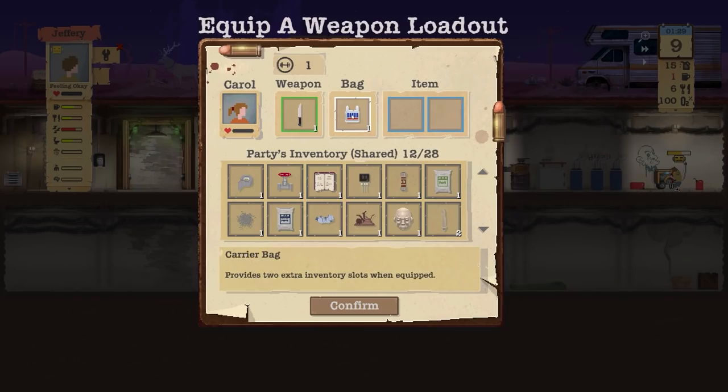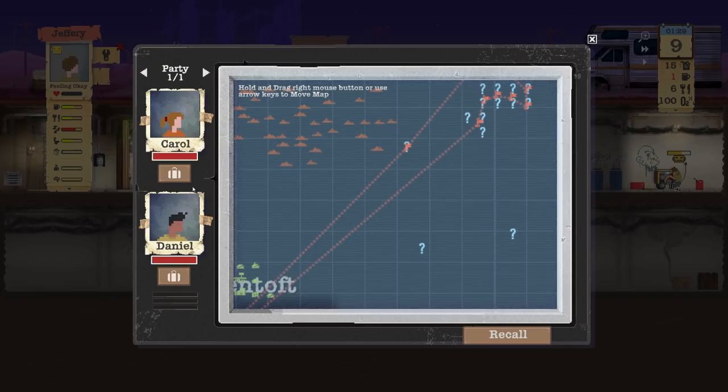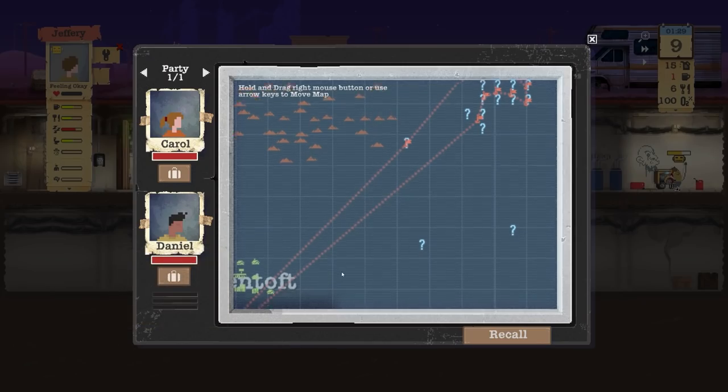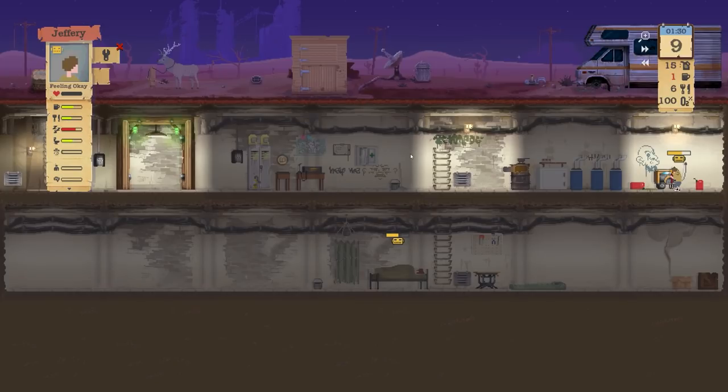If we just remind ourselves where we're going — over to the far right you can see we're looking at this new town. We took all of the available water. If we go for bags, you can see they have a knife as a weapon and a carrier bag. Daniel here has pretty much the same thing — a carrier bag and a crowbar — and then all this garbage we've picked up. We'll be dragging a mannequin head all the way there.